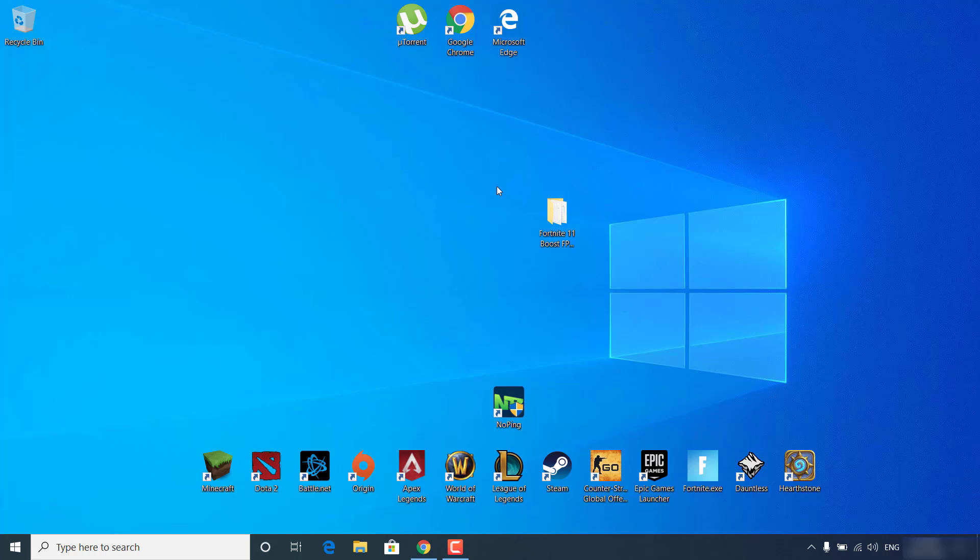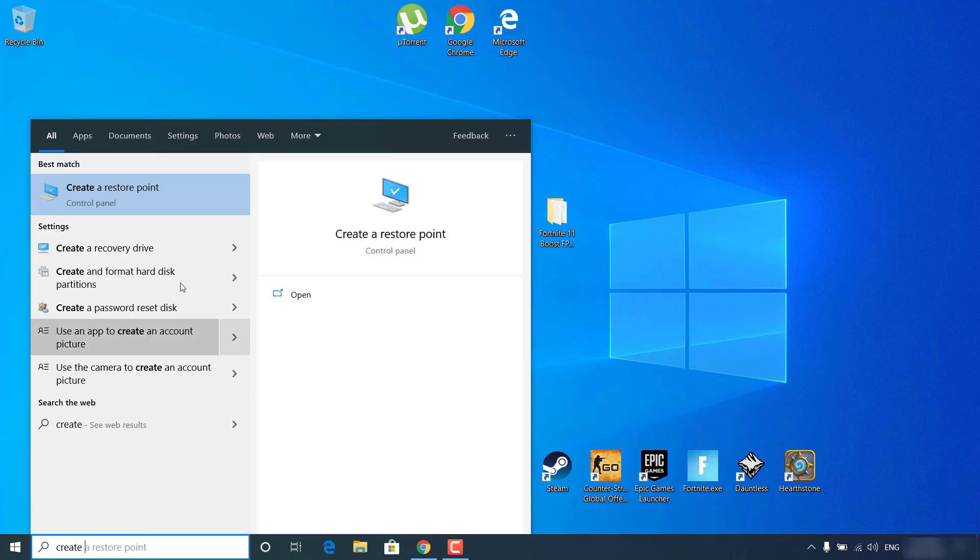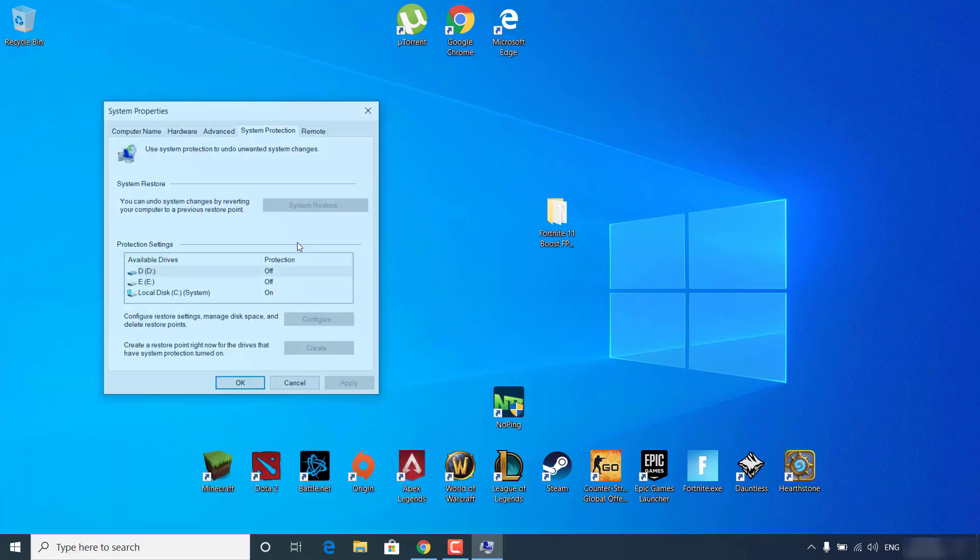Before we start this tutorial, we're going to make a restore point just in case you want to revert the changes that you will make in this video. So what you want to do now is click on the search bar, type 'create a restore point' and open it.